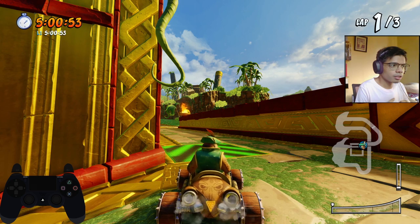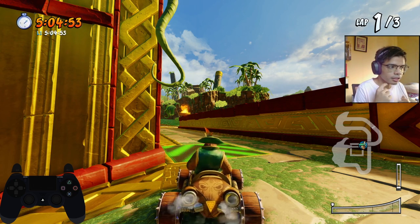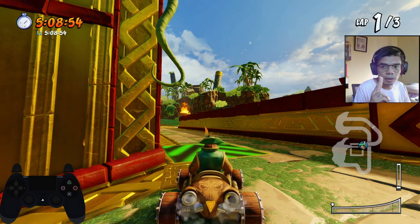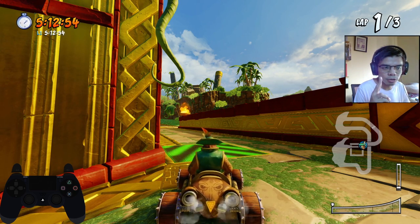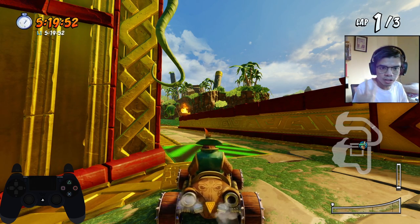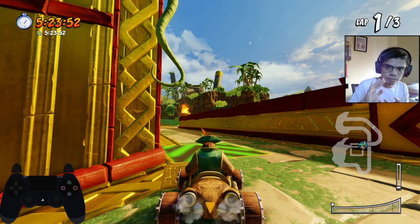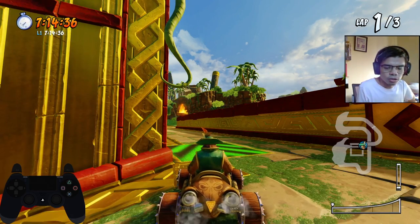Next is the grass cut here in Papu's Pyramid. The moment you land on the turbo pad you need to do two perfect boosts, and the moment you press for the second perfect boost you need to jump onto the grass, because the boost gives you more height in terms of jump so you will be able to skip more of the grass.